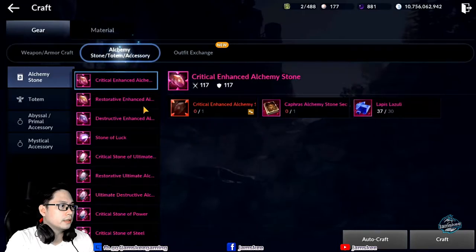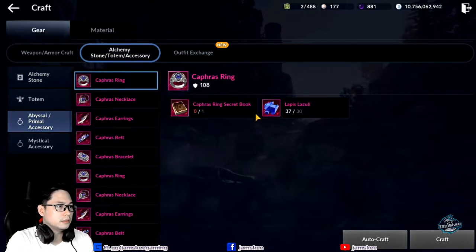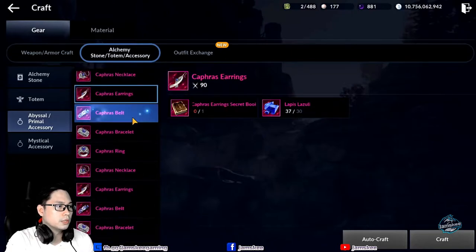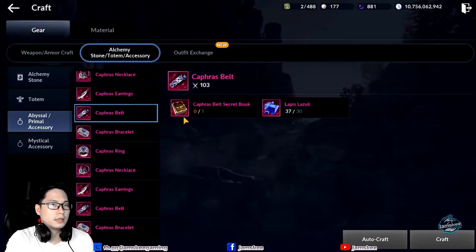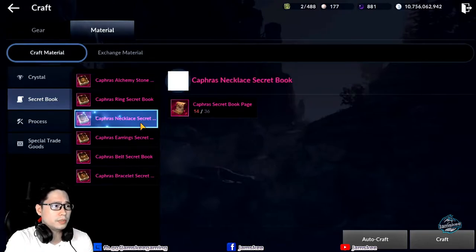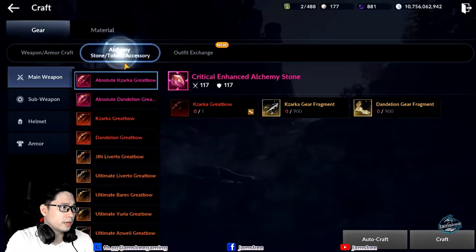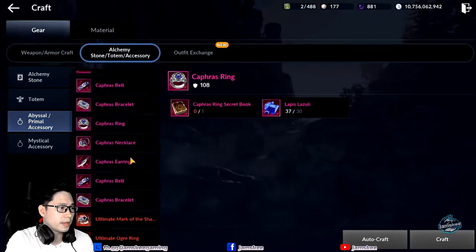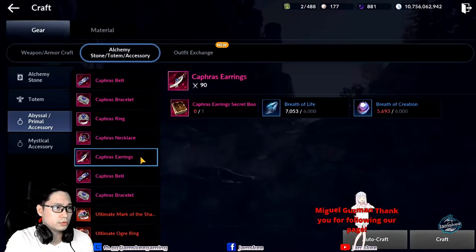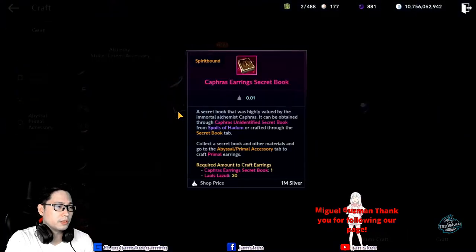So what we need, usually, is books. But to craft the books, you need Kafra's Secret Book Pages. I only have 14 pieces, so it won't be enough. There's one more way to craft a Primal accessory, which is to use Breath of Life and Breath of Creation.